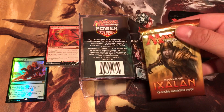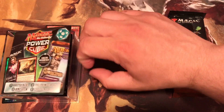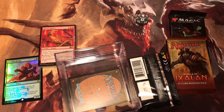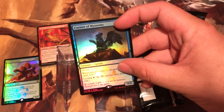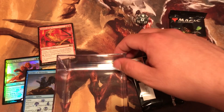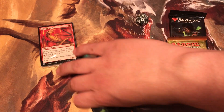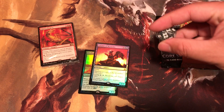My second pack is Rivals of Ixalan, both in standard still. And the last, not least, pack of the day. We got two promo cards - that does go with two foil promos. Creator of Mysteries. And the third pack is another Core 19 pack. More standard stuff in there - Power Cube.